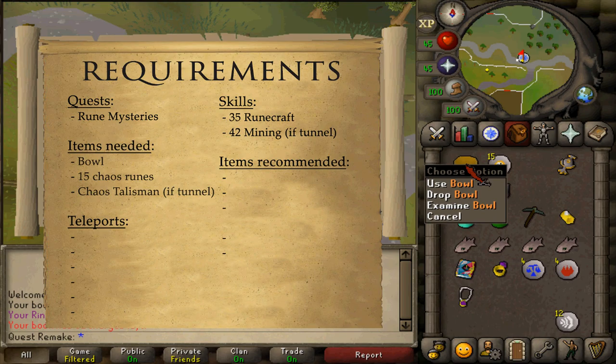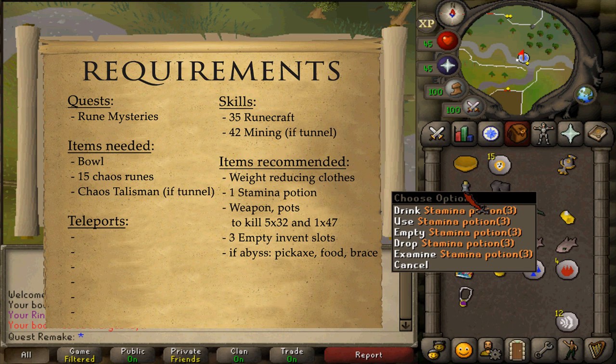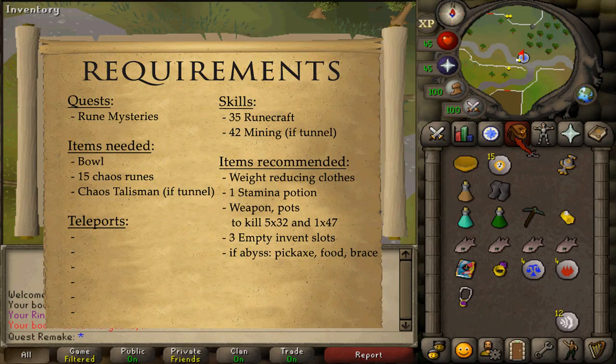Items needed: an empty bowl and 15 chaos runes. If you're going via the chaos tunnels, which will take slightly longer, you will also need a chaos talisman. For recommended items, a stamina potion should be enough, along with a weapon and some potions to kill five monsters of combat level 32 and one of combat level 47. Having three free inventory slots would also be nice.